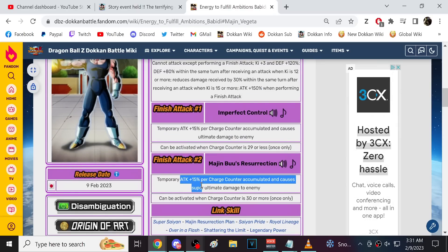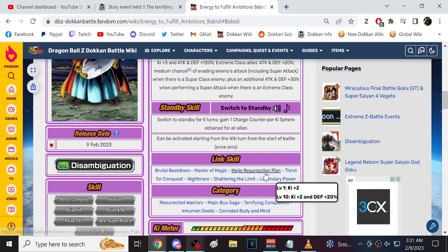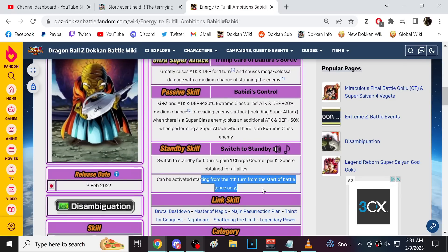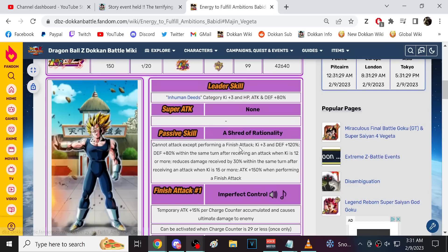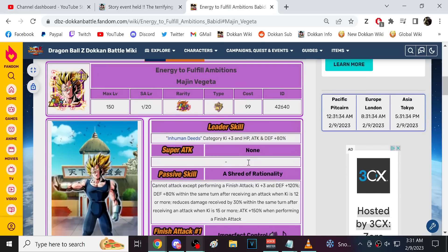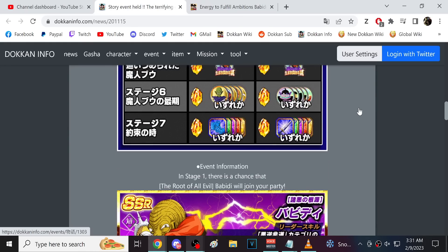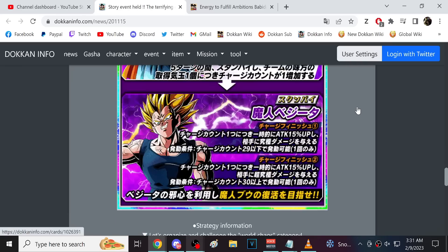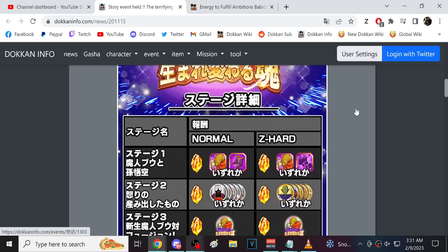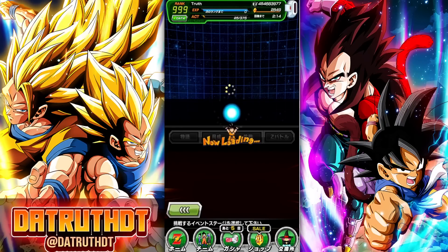The standby skill itself cannot be changed in the EZA — it's only turn four and that part can't be changed. But they could just bump the ATK stat up to like 350 or something pretty easily. His passive can be changed, and again it's Worldwide Chaos. There's nothing else super notable to go over here.